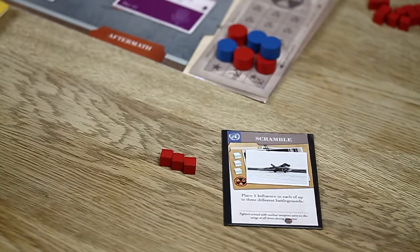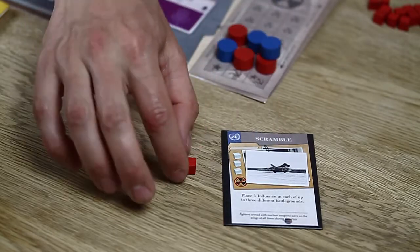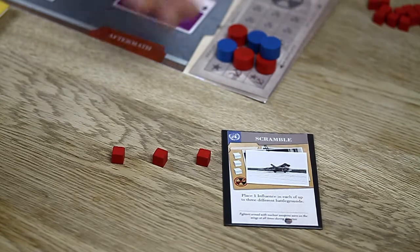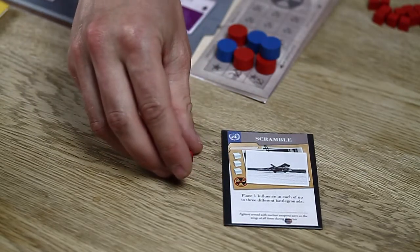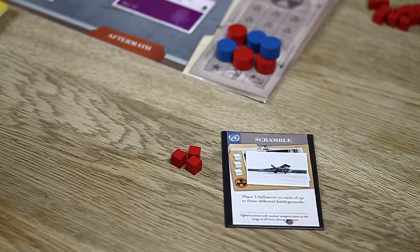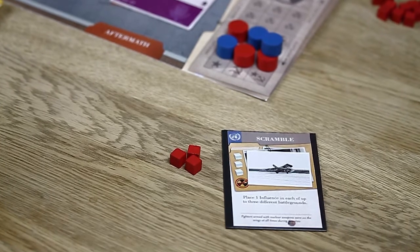But remember that a card can also be played as an event. All 39 strategy cards in the game come with their own unique event, and each event may allow you to break some of the rules explained for command. This specific event allows you to place one influence cube in three different battlegrounds — the same card played for command can only ever influence a single battleground. The variety of events is too large to cover in this video; you'll have to play the game yourself to discover all of them. You will also notice the DEFCON icon on the side of the card — it tells you if the event affects the DEFCON track or not. When cards do affect it, they follow the same formula as explained for command.